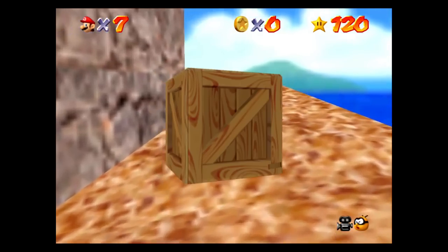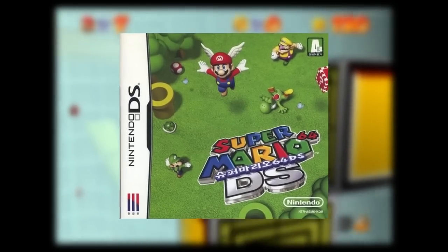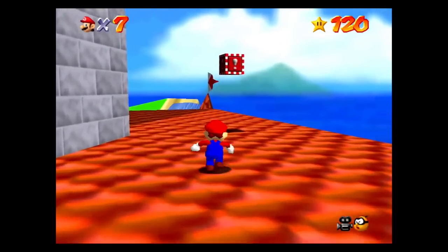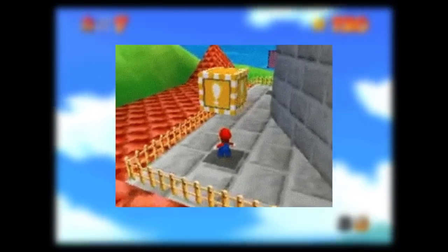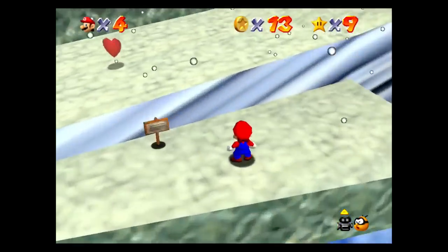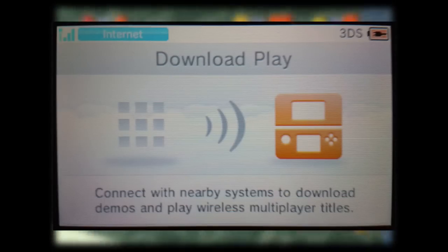Luigi is unlocked by beating King Boo in Big Boo's Haunt — a reference to the Luigi's Mansion games. When Yoshi eats square crates, he makes cube-shaped eggs. In the Korean version of the game, Toad's rec room was completely deleted due to Korea's strict gambling laws. Also in the Korean version, there's a yellow exclamation point block at the top of Peach's castle that will give the player 100 lives. There was a versus mode in 64 DS that let you play against friends in a star-collecting minigame. When using download play, the other players would be different colored Yoshis, exclusive to download play.